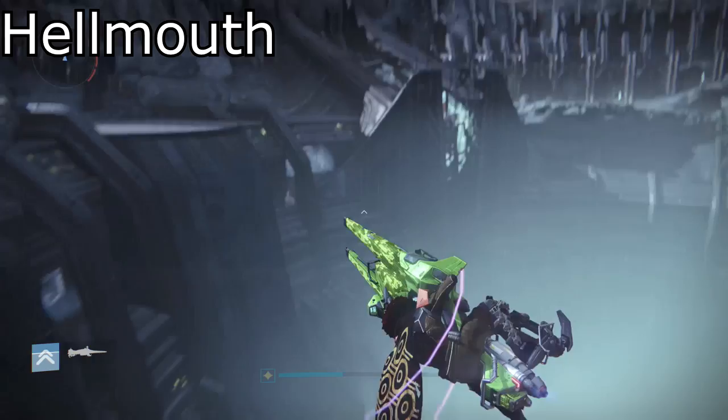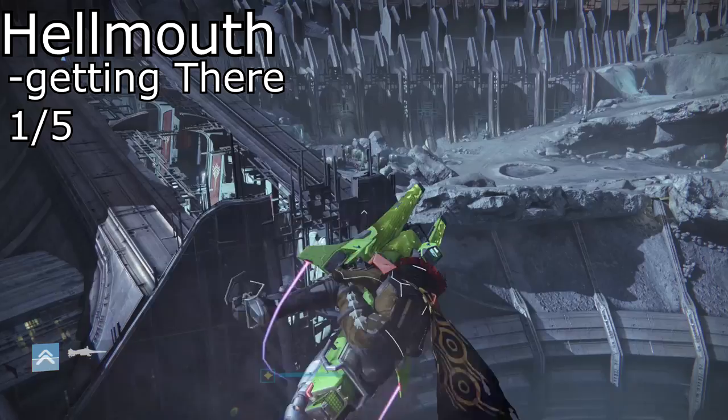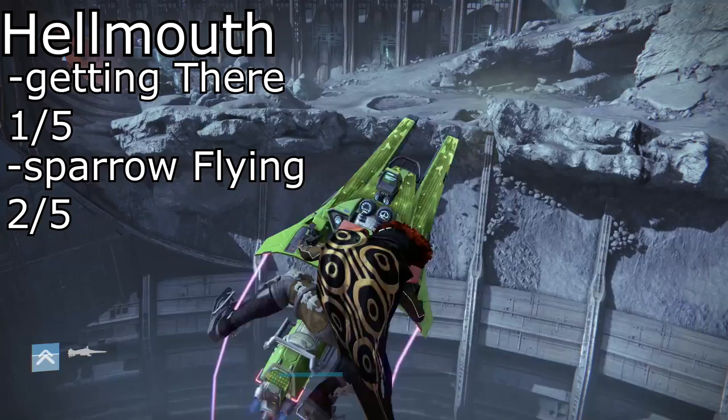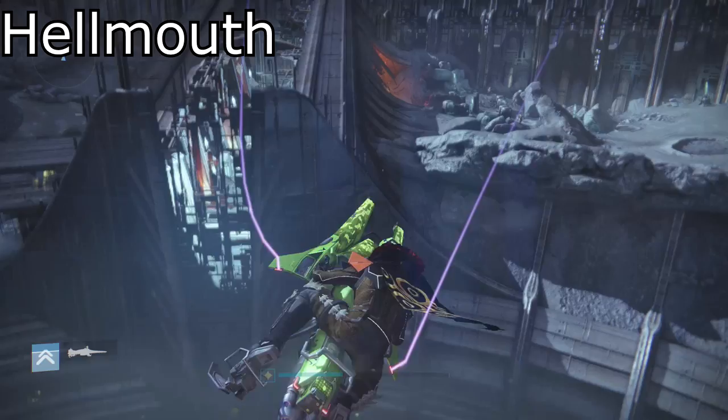Coming in on the first spot on the list, it's going to be the Hellmouth jump. The difficulty on how to get here is going to be a 1 out of 5 — you just have to load up patrol and then sparrow your way to the Hellmouth and start flying. The difficulty of sparrow flying in this general area would have to be a 2 out of 5 due to how low the sky barrier is. If the sky barrier was higher, I would give this a 1, but for now it stays at 2.